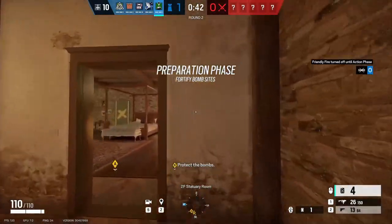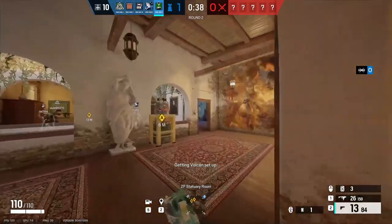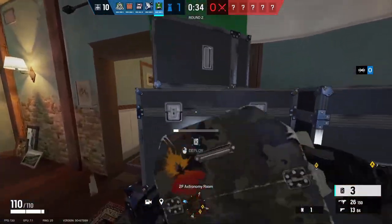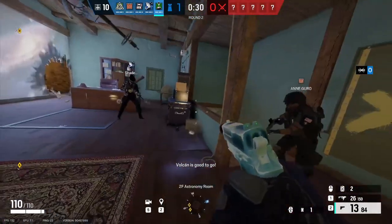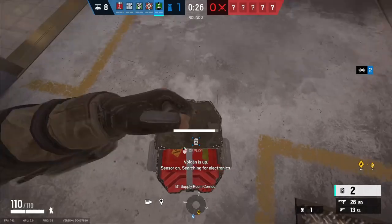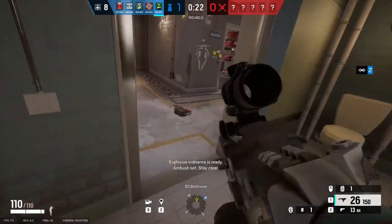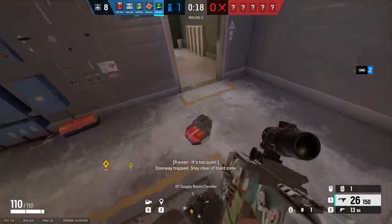I am joking, of course. Placing this gadget in spots where you as the defender can control when and where it goes off is the intricate part. The best spots to place your canisters are near main breaches, above or around default plant spots, and main entrances to site. You need to ask yourself when placing down these canisters: can the attackers shoot this before I want them to? If the answer is yes, then you need to find a better spot. Don't be afraid of basic placements.